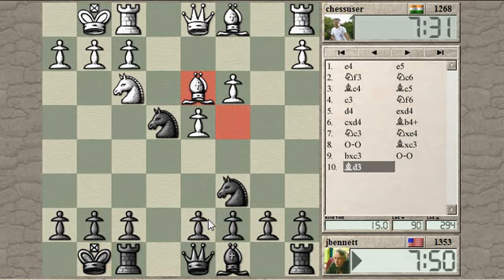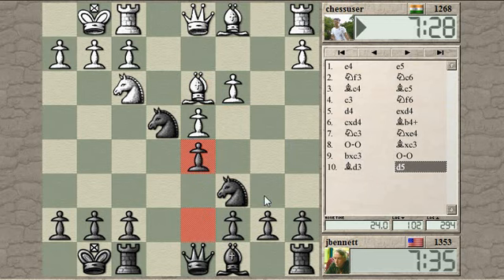Does D5 actually work here? Pawn takes — Bishop takes — pawn takes is okay. If he plays pawn to C5, I can defend the Knight with the Rook after pawn to C5. It's good to get the D-pawn up, grab a little more space in the center, and open up a line for the light-squared Bishop. So after C4, I can play Rook E1, defending the Knight.